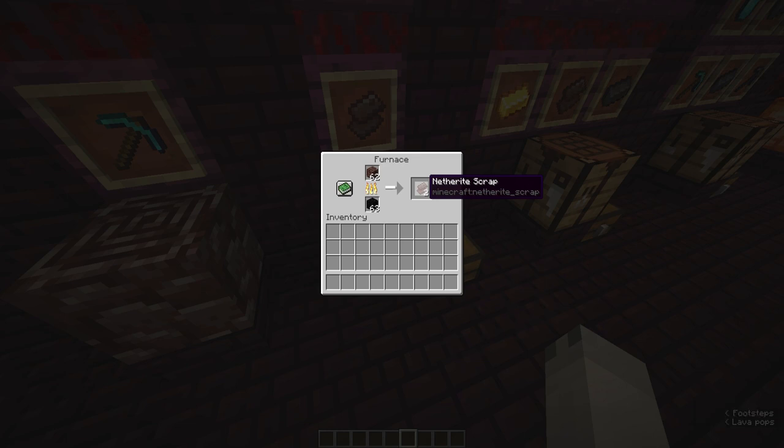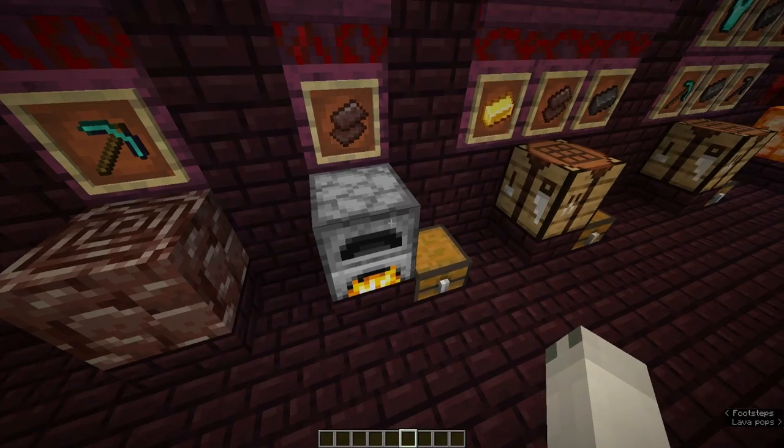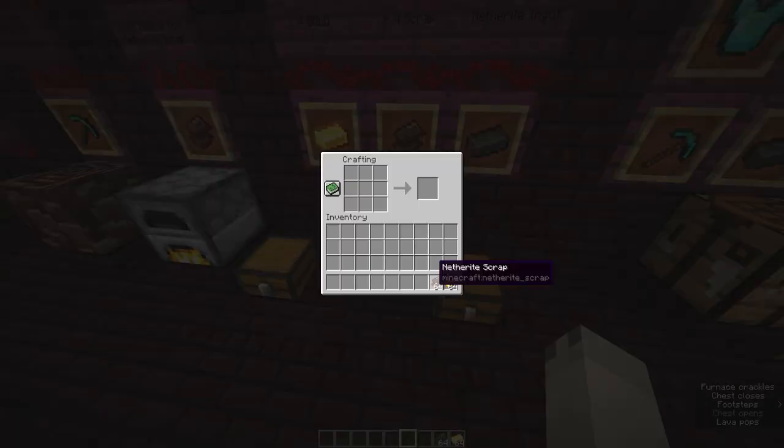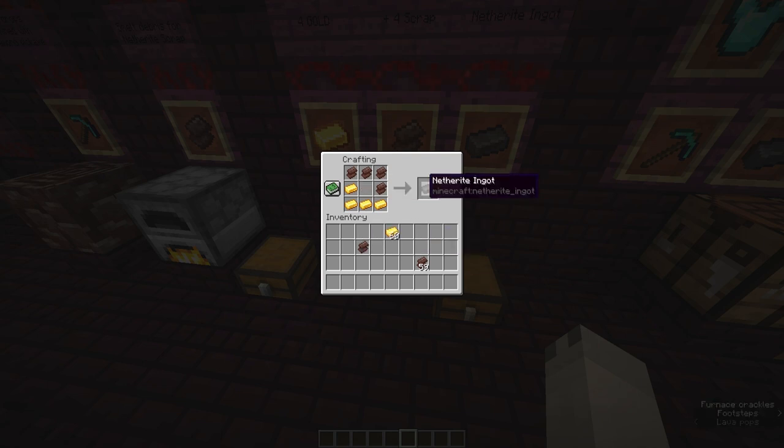Now you have to make that Netherite scrap into ingots. To create your Netherite ingot you will need four gold and four scrap in any pattern in the crafting table. I'd also like to mention that this is the first ever alloy ingot added into Minecraft — it's made out of two metals: Netherite and gold. It's also the first craftable ingot added to Minecraft in 10 years. Grab your scrap and your gold and place them in any arrangement — four of each — and you've got your Netherite ingot.